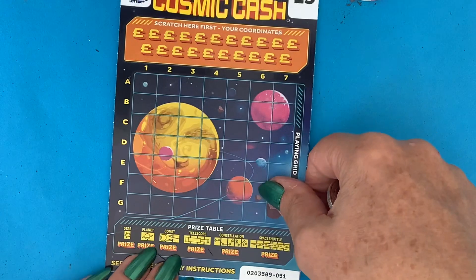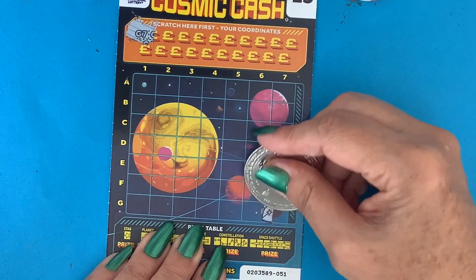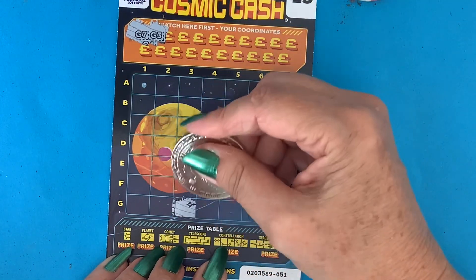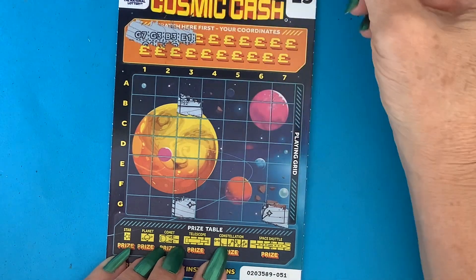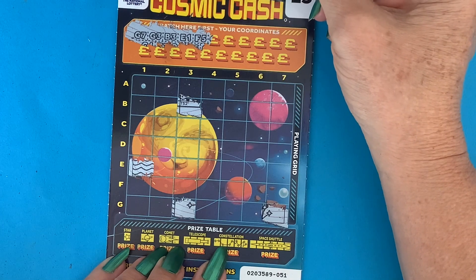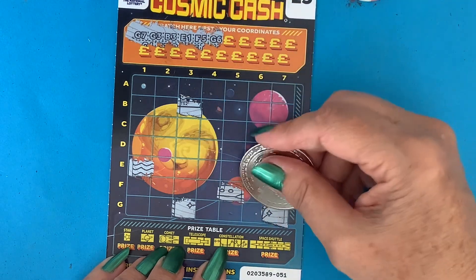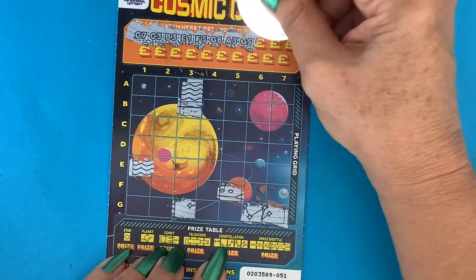Right, let's do the Cosmic Cash one — this is my favourite card. First coordinate is G7, G3 — just checking they are G's, yep — B3, E1, F5, G6, A3, G5.